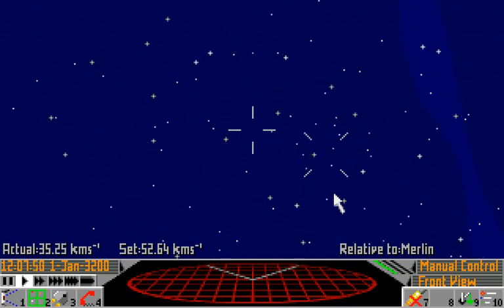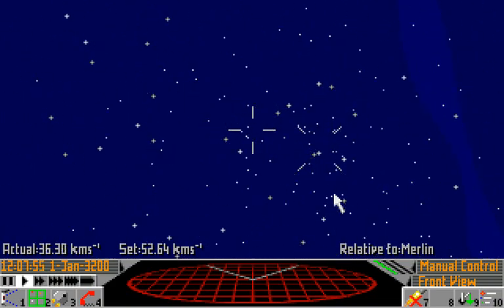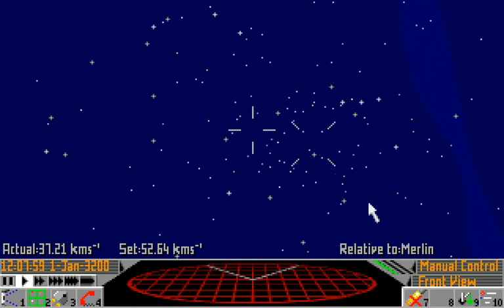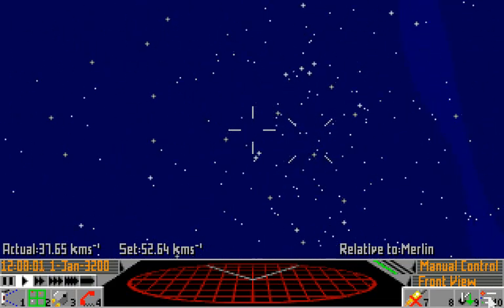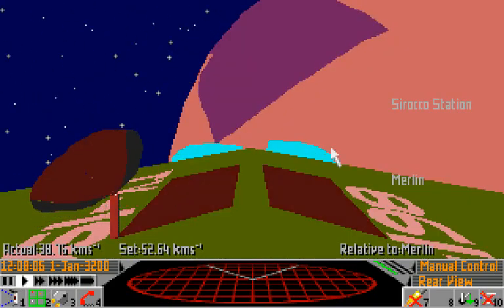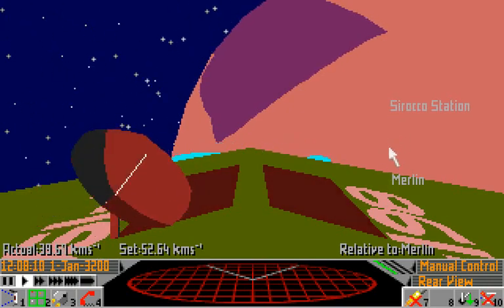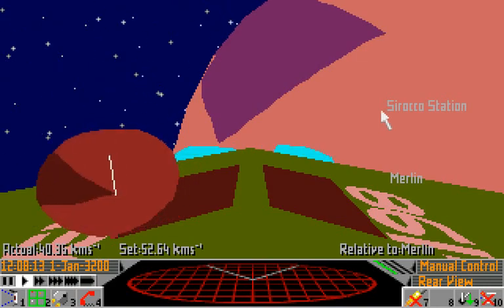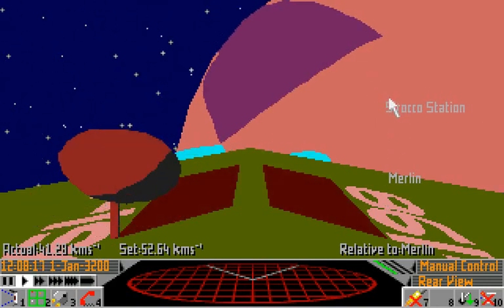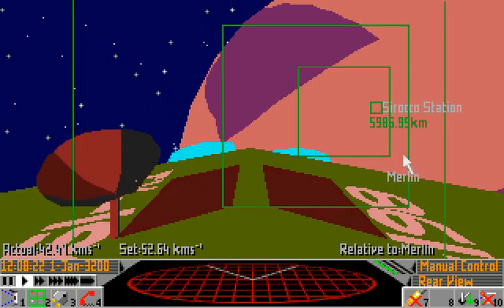The third and final engine mode is autopilot, and this one is perhaps the simplest. First, you need to select a target to fly towards. Click the annotation button down here — the 10 icon, or press F10 — and if we go into rear view, you can see some labels have appeared over some objects, like Merlin and Sirocco Station. Click slightly to the left of Sirocco Station and we'll lock on. You can even see the targeting tunnels showing.